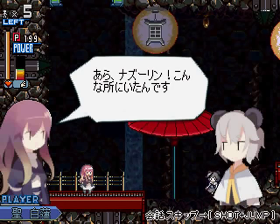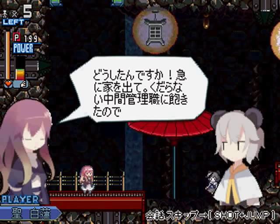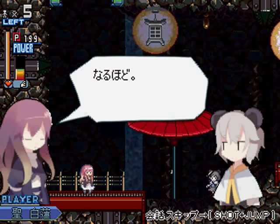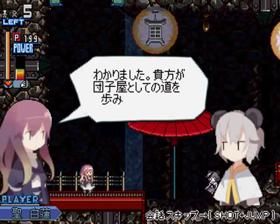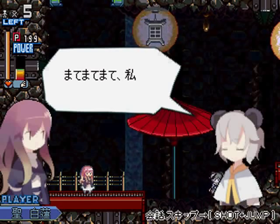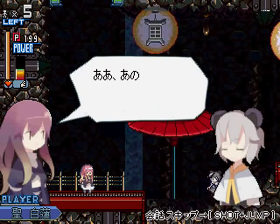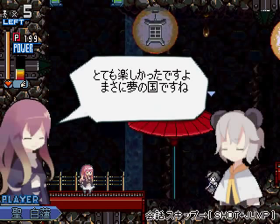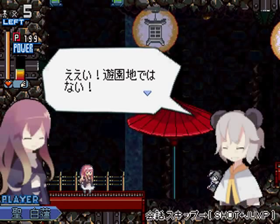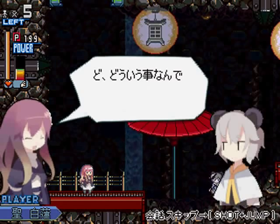Nasrin, the Stage 1 boss of Touhou 12. She's actually one of the followers of Byakuren, however only indirectly — she's actually servant to another character, who in turn follows Byakuren. I don't quite know why she would fight us in this game since I don't know the full story, but my theory is it's because we took her moldy old cheese, and she doesn't take kindly to that.